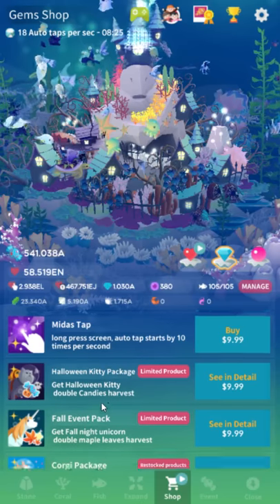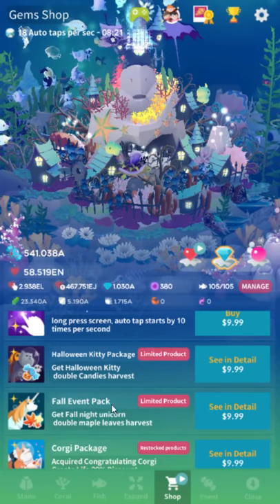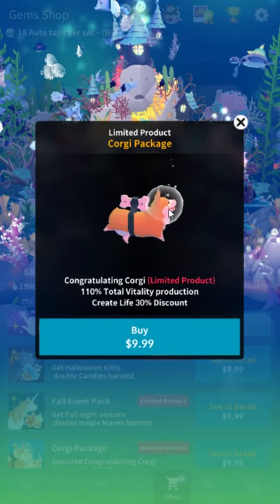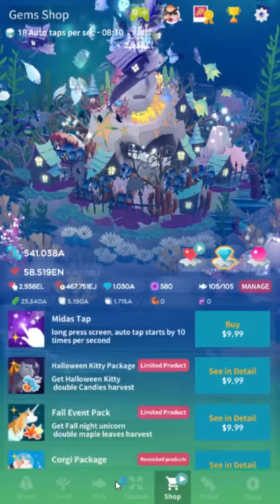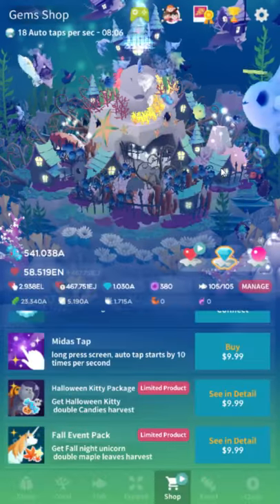The fall event package is still here but will not give you bonuses in this event. Here's the corgi — you can tell they just took the animations exactly, with his tiny little legs and his stupid little smile. You don't feel like you need to get this. The double the candies is not really significant.